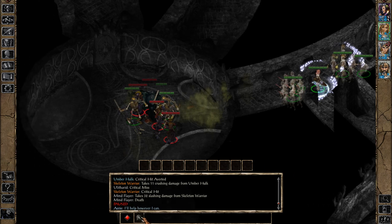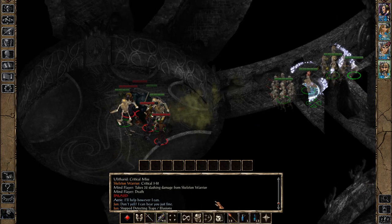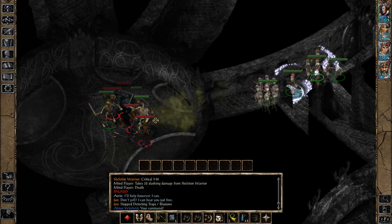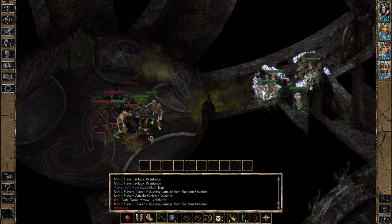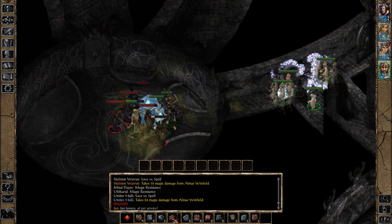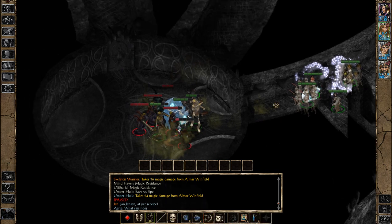Another thing I can show you here is sequencers — spell sequencers. You get a low-level one and a high-level one. They basically allow you to memorize spells and then cast them at your leisure. I'm going to use Aerie's sequencer, which has two magic missiles memorized, on that Mind Flayer, and then the other characters will blast away too. Spell sequencers are great to use on harder enemies, especially if you have a bunch saved up across your characters, because then you can unleash all of your sequencers at once.